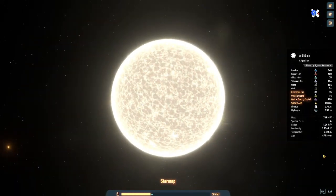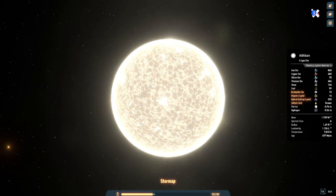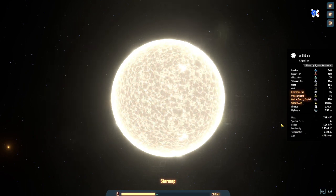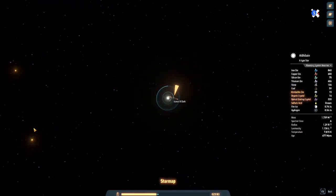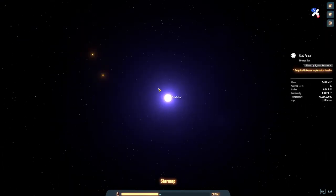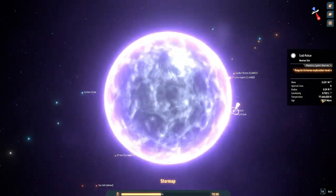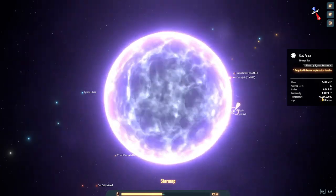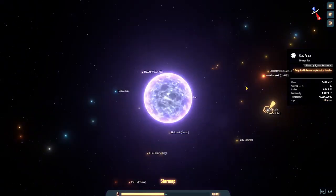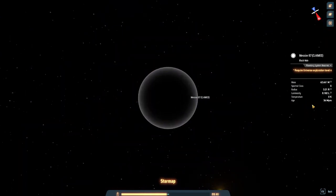Our Sun is about 5,500 Kelvins and this star is at 7,850 Kelvins - cool right? Neutron stars are the hottest things in the star cluster. The temperature on the largest one is 77 million 464,020 Kelvins. And black holes are zero degrees - they don't have any temperature.